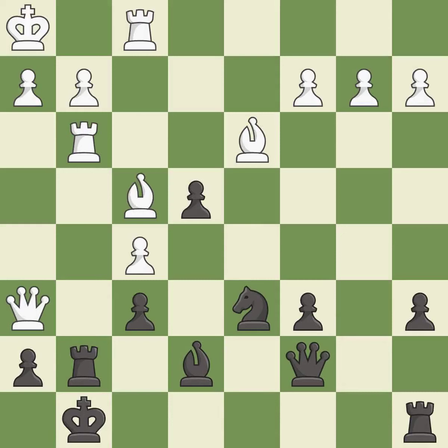This wins a tempo by threatening a rook and forcing it to move away. This took advantage of a mistake and white now has a winning advantage. This threatens to play checkmate — it is a great move; that's what I would have recommended.